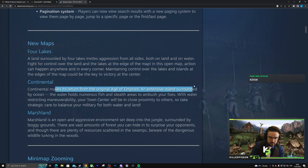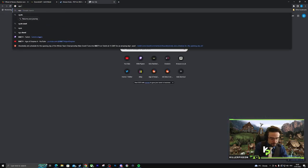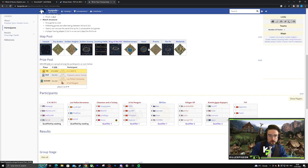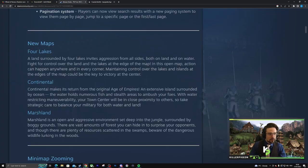Continental — an extensive island surrounded by ocean. The water holds numerous fish and stealth areas to ambush your foes. With water restricting maneuverability... wait. Isn't this just the one they used in the Free-v-Free tournament? It sounds like Coastal, right? I remember reading Continental and thinking it was going to be an island map, like the AoE 2 equivalent.